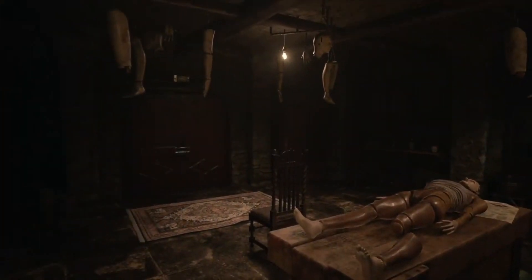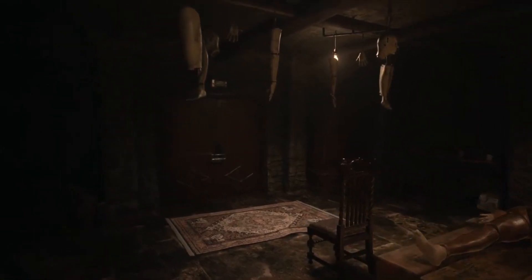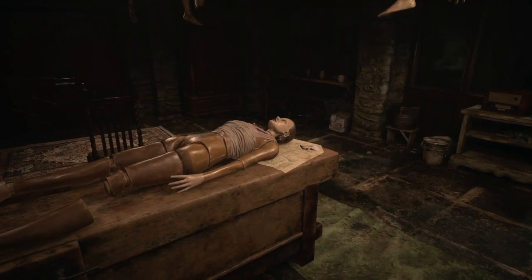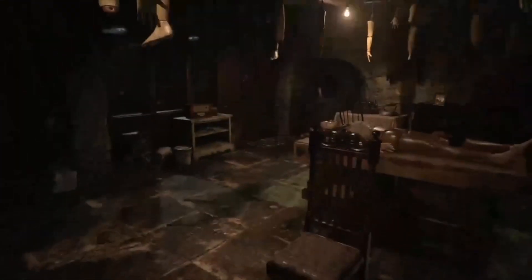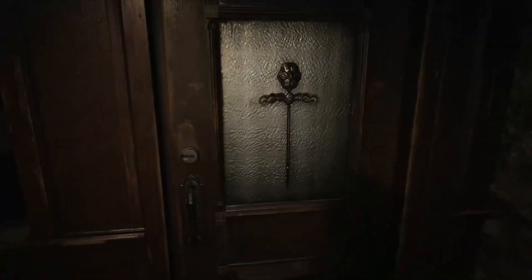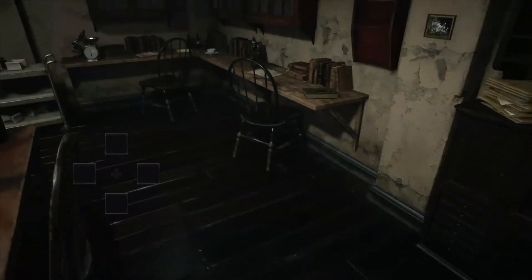Hello everybody and welcome back to Resident Evil 8. We entered House Beneviento and it basically looks like this is going to be a haunted house — haunted escape room type stuff. A whole lot of puzzles. We got this silver key from the mannequin, but we don't have any of our guns or any of our loot or anything. So that's kind of lame.